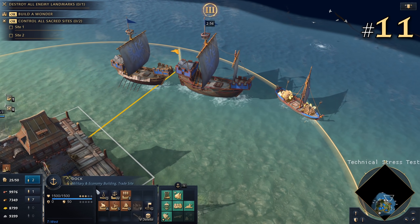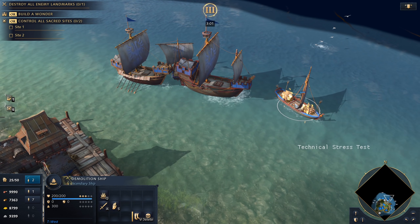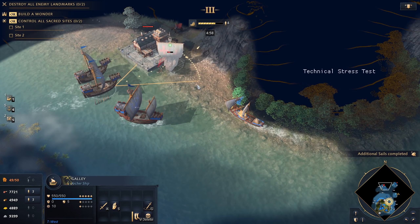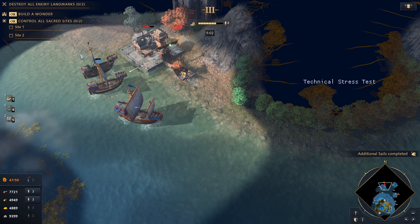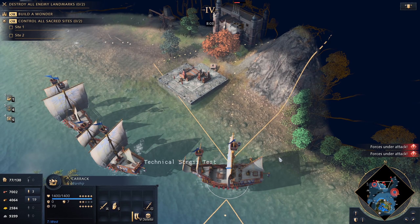11. How does naval combat work? There are three main types of ships: archer ships, attack ships, and demolition ships. They work as a rock-paper-scissors combat triangle. The archer and attack ships have firing arcs and need to turn to have their target in range before firing. In the imperial age, civilizations also gain access to a long-range, anti-building ship.